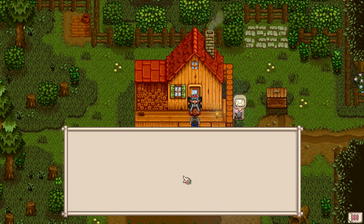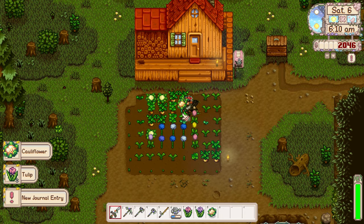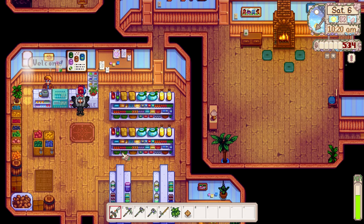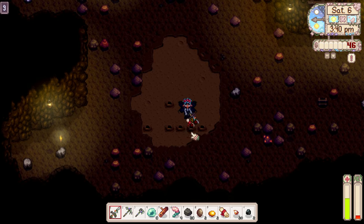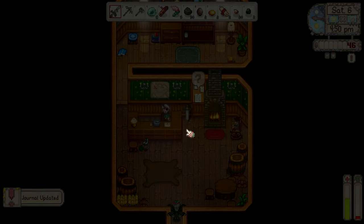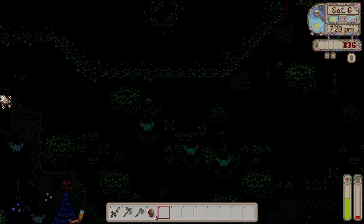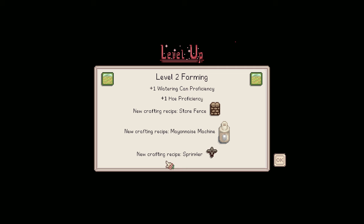Overnight I reached level 1 in farming, and the next morning Clint visited to tell me about ore mining and smelting. I picked early crops from the crop fairy and watered the rest, then used the money I earned to buy the backpack upgrade for an additional row of inventory space. I went back to the mines for a long session of mining, fighting, and filling my pockets with garbage. I reached level 10 pretty quickly and got a pair of boots for armor, then sold my old sneakers at the adventurer's guild. In hindsight, I'm not sure if I should call this video 100 days as a fairy or 100 days as a loot goblin.